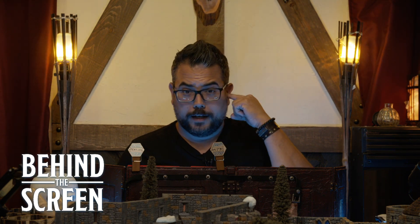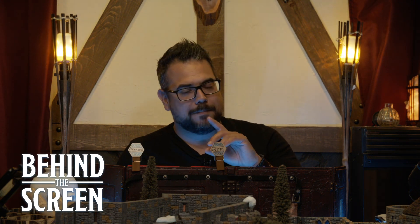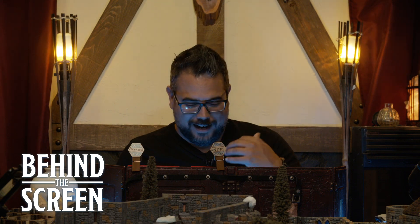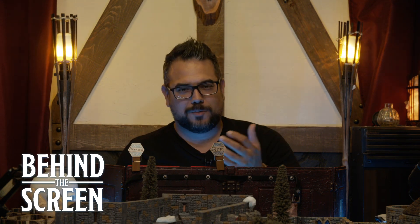Spoiler warning for Curse of Strahd players — the whole face thing, the abbot wanting Irena's face, that was not in the book. He actually wanted them to help him find her a wedding dress. I saw a gentleman online — I believe from Lunch Break Heroes — who suggested he needs her face, so that's something I added. Yes, it's twisted and gross, but I thought it would have a much more Ravenloft effect. Getting a wedding dress is one thing, but this felt much more Curse of Strahd — it didn't make a lot of sense why he needed them to get just a wedding dress.